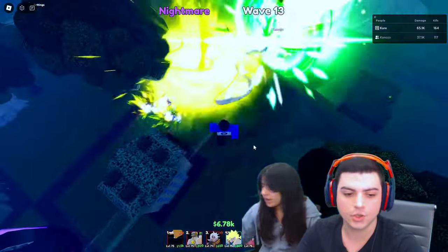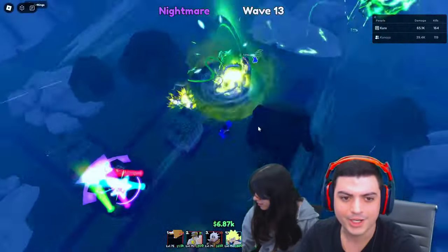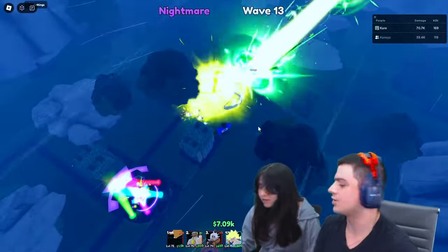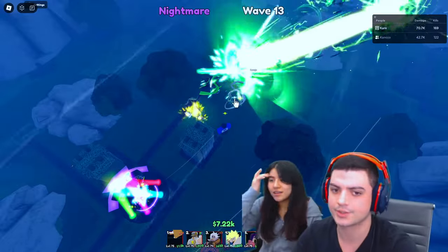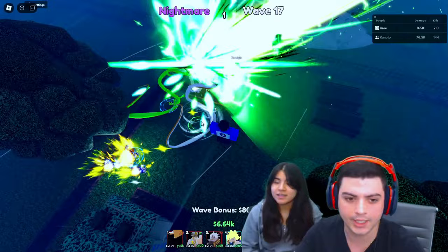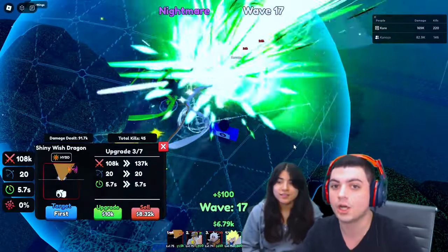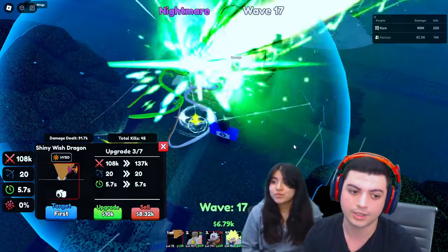Interestingly, my co-host's version costs 2,650 to place as opposed to mine, so it seems glitched in the lobby. Something else I forgot to mention: when you get the shiny Wish Dragon, you don't actually have to evolve him — he comes already evolved, which is insane.